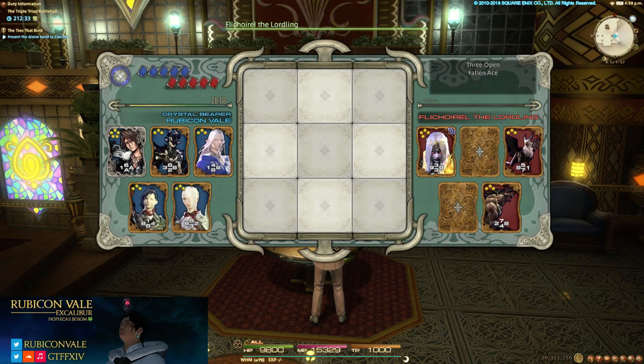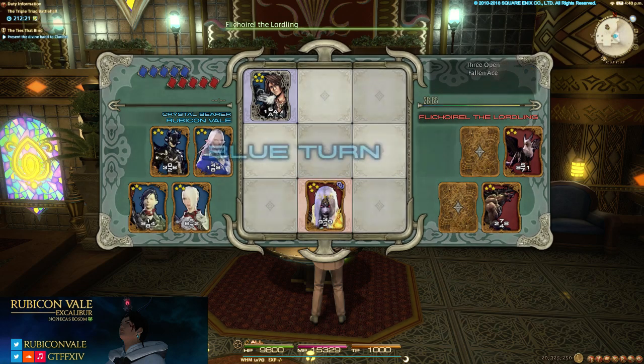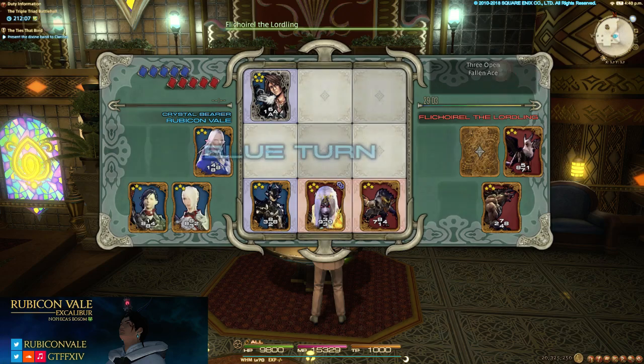Three open — that means it shows three of the cards. You can only see three of my cards. I don't trust the NPCs anyway; I figure computers already know what you're doing. Fallen ace in this situation could be tricky. The computer sometimes doesn't make the best choice playing cards — it's almost like it throws sometimes.